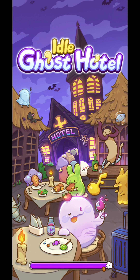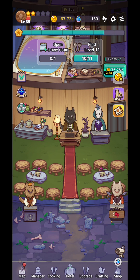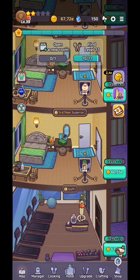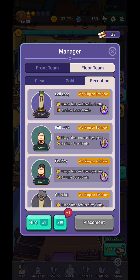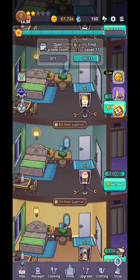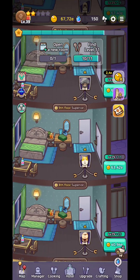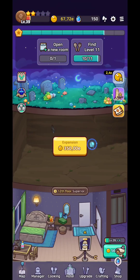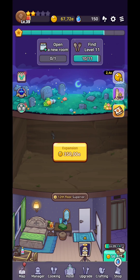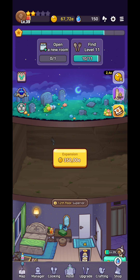Welcome, and we're going to check out Idle Ghost Hotel here on Idle Games TV. You're going to have some ghosts, a hotel you need to manage, and different kinds of managers that will help you along the way. You'll even have cleaners. The main idea is to follow the quests — up to 10 quests — to unlock the next room and expand your hotel, which is located underground under a cemetery.